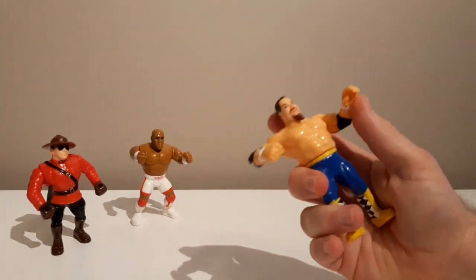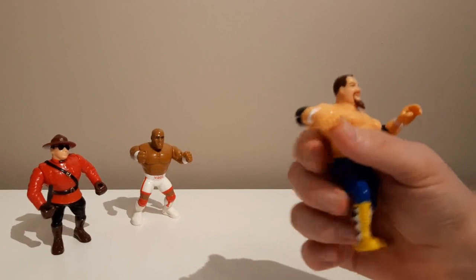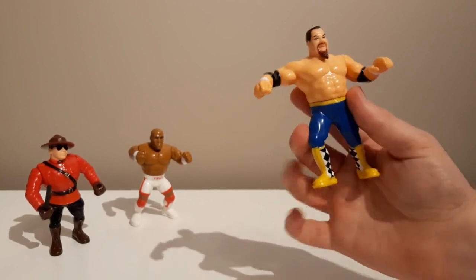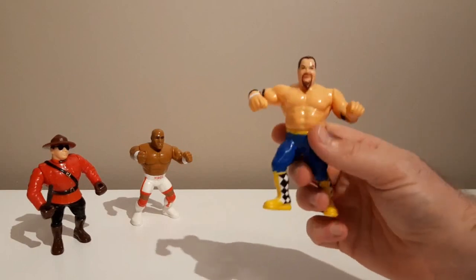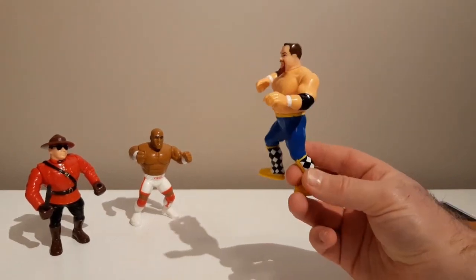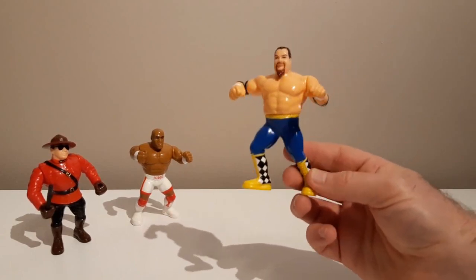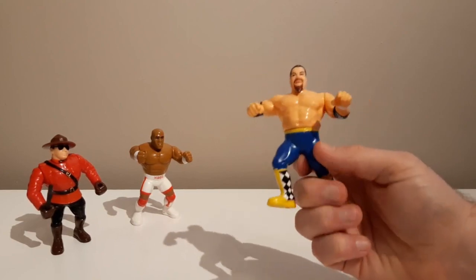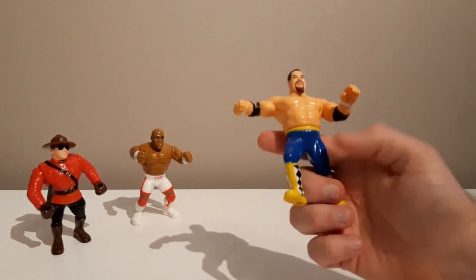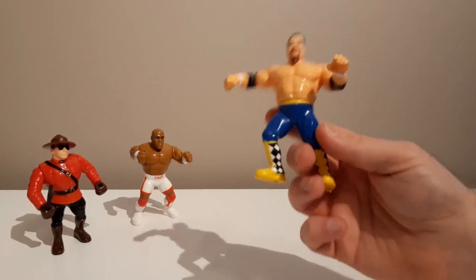Here is Jim the Anvil — this is a controversial figure in my head. Jim the Anvil Neidhart had a really good run in WWF, but this outfit is his New Foundation gear. He only wore this look for a few months, and you compare that to the years and years he spent in WWF as the Hart Foundation with Bret Hart, or in his singles run — always in the pink and black. Maybe six months in this get-up and this is what his action figure comes out as — that's almost criminal.